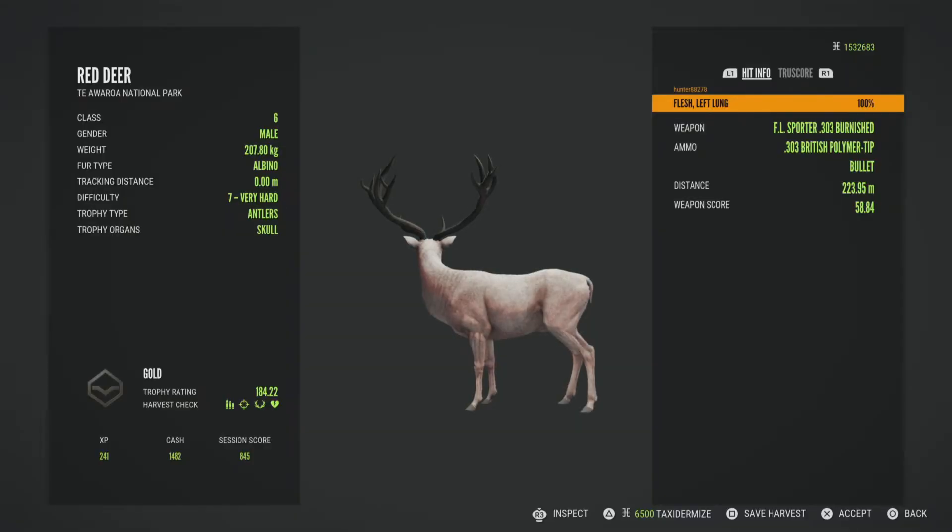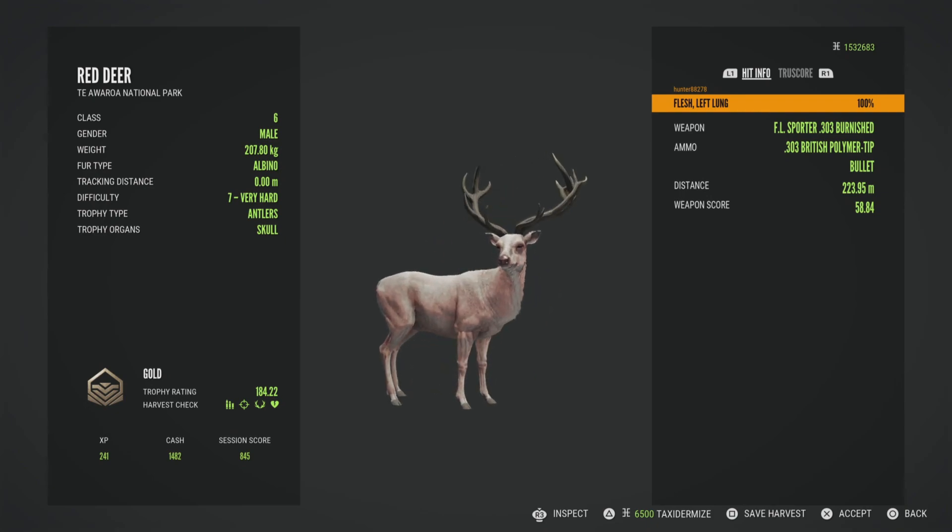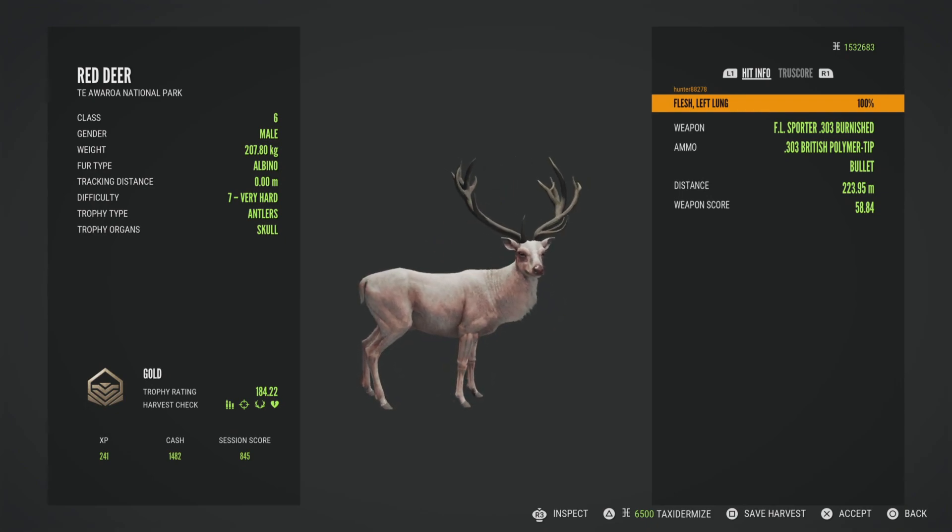And here he is, guys — he looks fantastic. He came in as a gold at 184.22. He is beautiful.